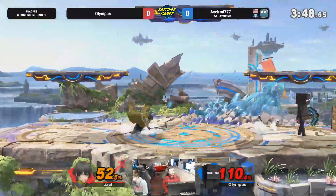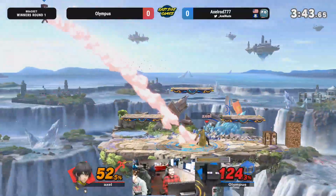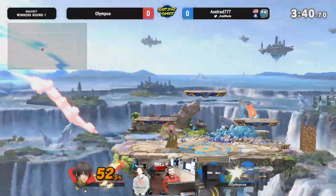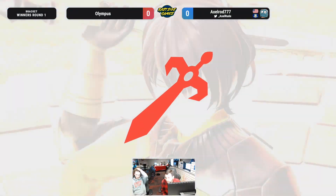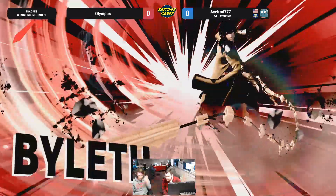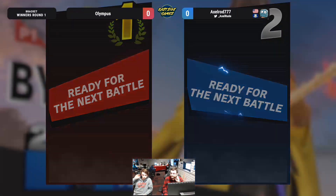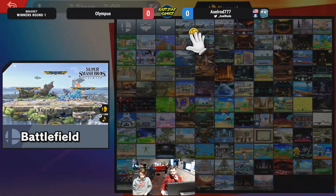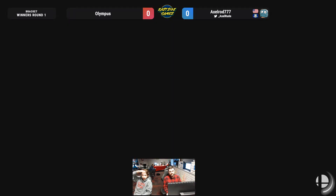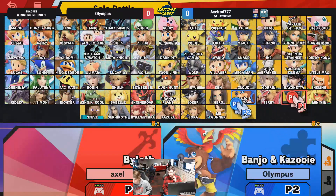Axelrod looking like he's trying to close this out as soon as humanly possible. Less commitment here compared to the last few stocks. Great arrow call up. That's a really great comeback. Olympus started catching on to the ledge mixups — preventing it before Byleth can put you in the corner is probably the next step. I think Olympus can slip through some of Axelrod's gameplay there near the ledge. Axelrod's confirms have gotten a lot better, so that's really nice to see. Having confirms that put people in the corner against Steve is extremely important.